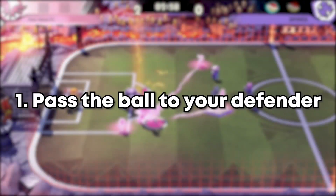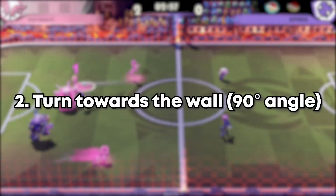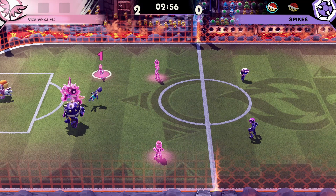Okay, first of all you need to pass the ball back to your defender. Then you have to turn towards the wall that is next to you so that you are standing with your player in a 90 degree angle towards the wall. Very important is here to make sure that another player of yours is standing behind your player that you currently have selected and who is in possession of the ball.